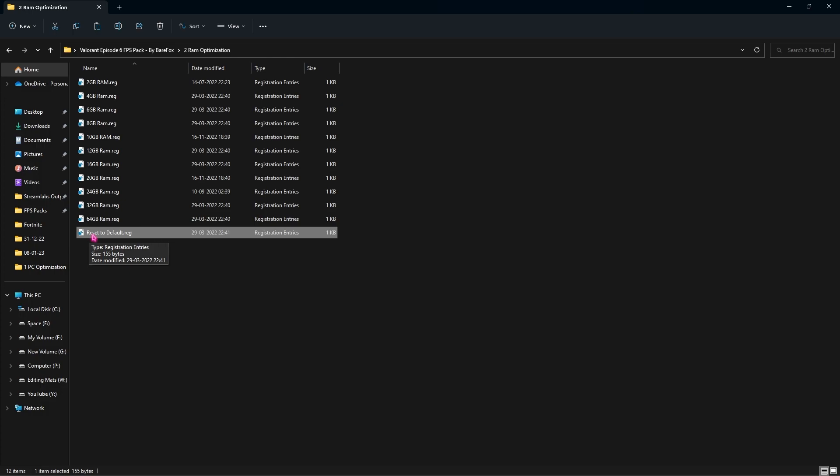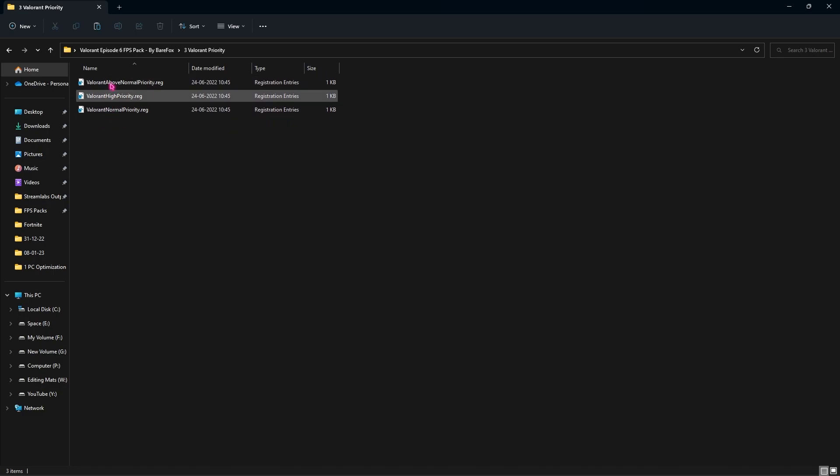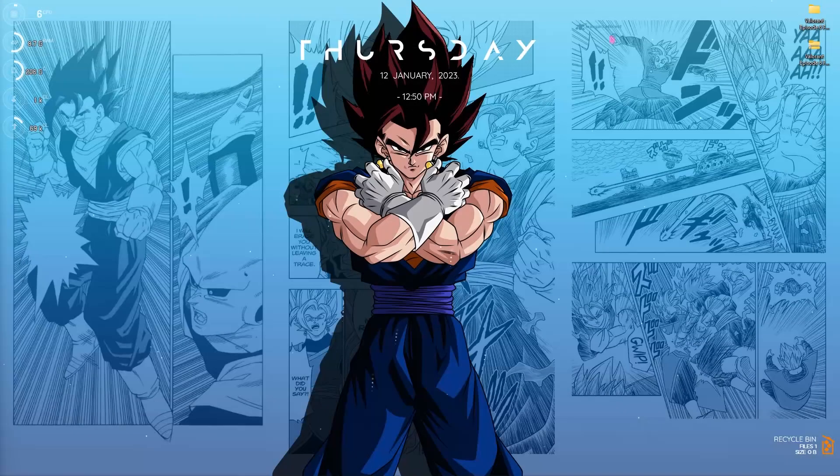Lastly we have the Valorant Priority folder, and over here we have three priorities: first one is Normal, second one is Above Normal, and third one is High. By default your Valorant runs on Normal priority, but if you are getting stutters and FPS issues you can run Above Normal priority, and if the problem persists you can run High priority as well. This will prioritize Valorant over everything else running in the background, allowing you to improve your game's performance. Once you're done, close the Valorant FPS pack.